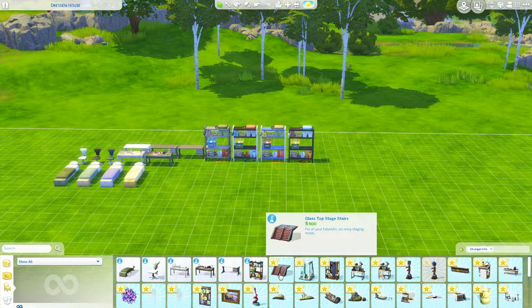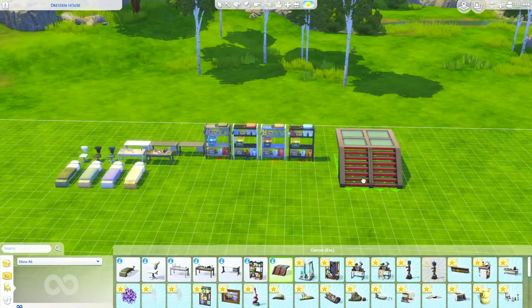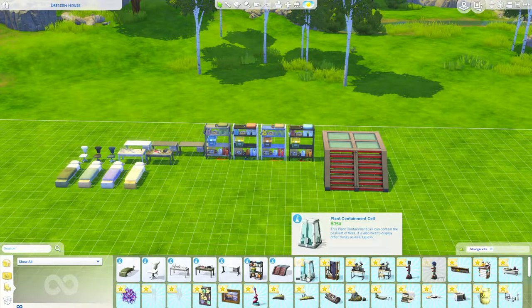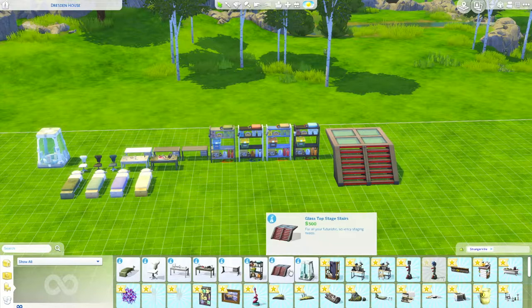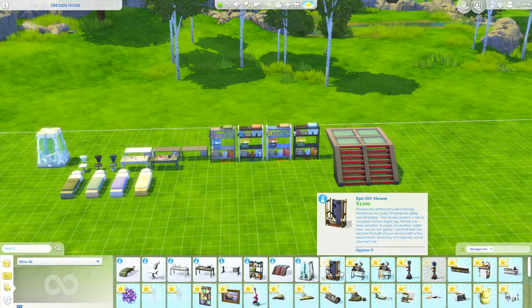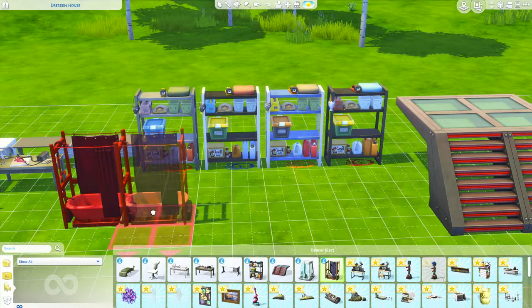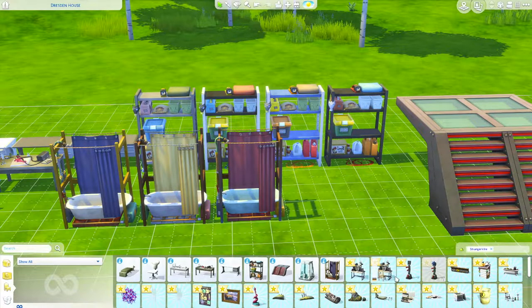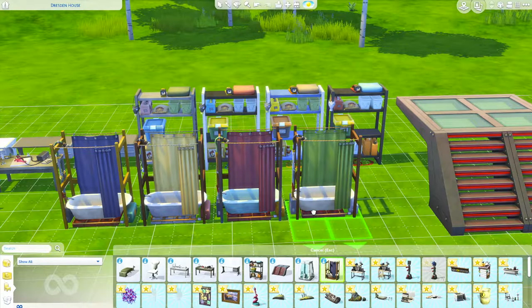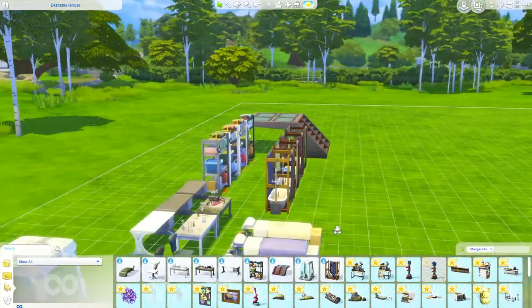Glass top stage stairs — interesting. What in the world would you use those for? Those only come in one color. Hopefully somebody will recolor them. Plant containment cell — so I guess if you have to contain some plants. And an epic DIY shower — this guy comes in four colors. I've wanted some new showers. This isn't quite what I was thinking of, but it's kind of cool looking. This would be interesting for rags to riches. How much is it? $1,500, so it's not very cheap, but it is fascinating.